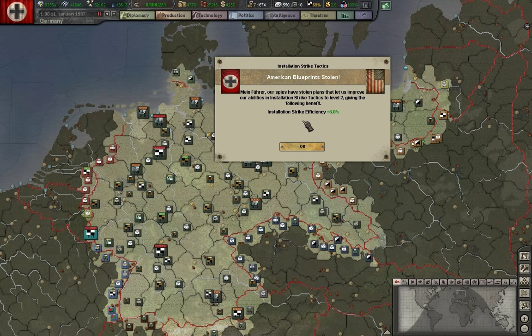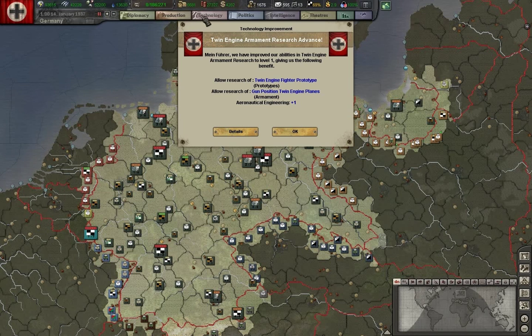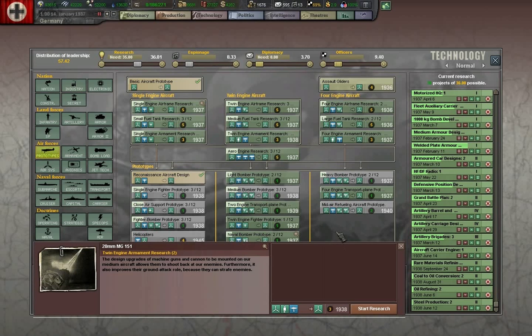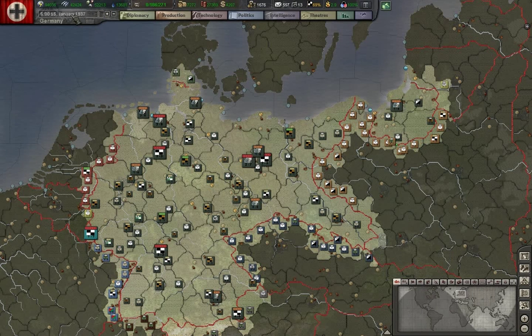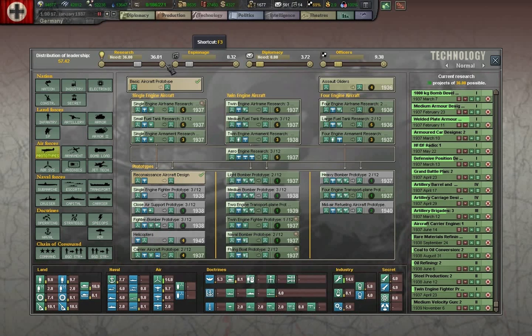We've stolen American blueprints — they will improve our installation strike tactics to level 2, which is very good. Twin Engine Armament Research has advanced. Now we can and probably should start the Twin Engine Fighter Prototype. You want to be able to build those. Twin Engine Fighters are very good — I like to stick them with other bomber types as close escort aircraft. Medium velocity gun advanced as well.